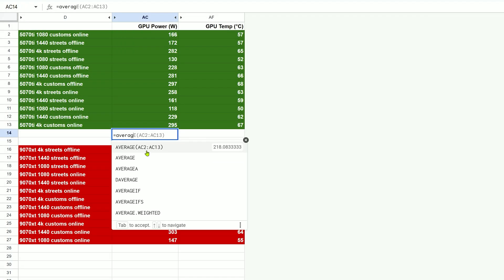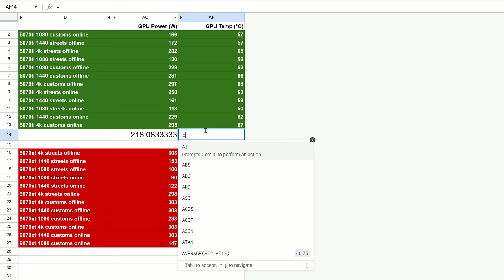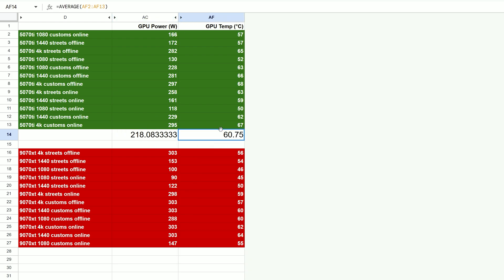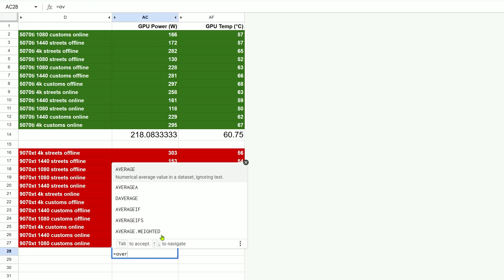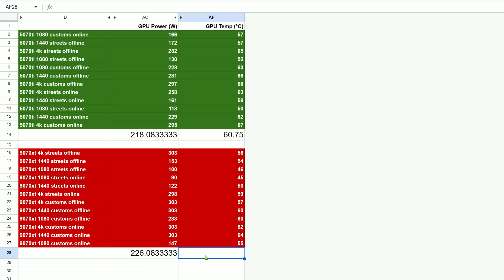When it comes to temps and power draw, these two cards are pretty evenly matched. The 5070 Ti pulled an average of 218 watts across all tests and hovered around 61 degrees Celsius under load. The 9070 XT consumed slightly more power at 226 watts on average, but ran cooler overall, maintaining a 56 degree average throughout.